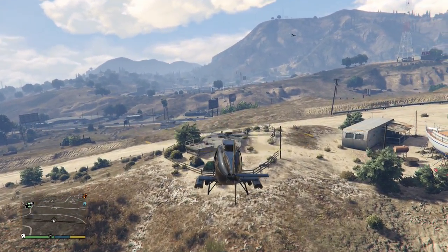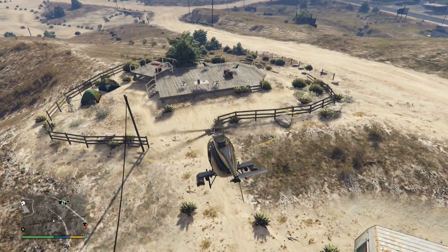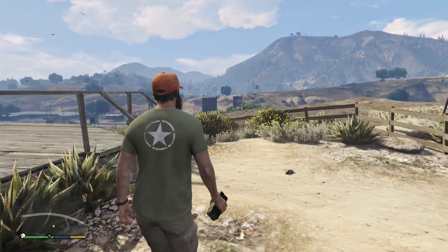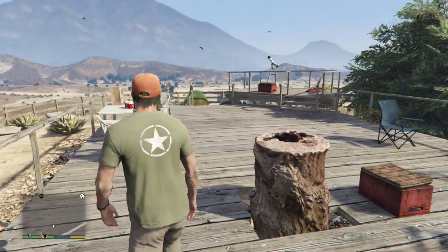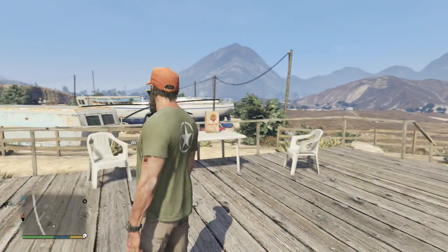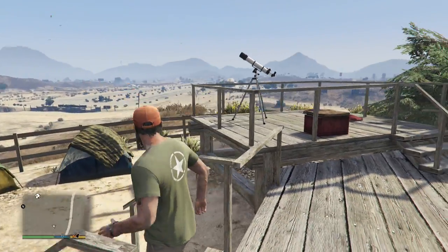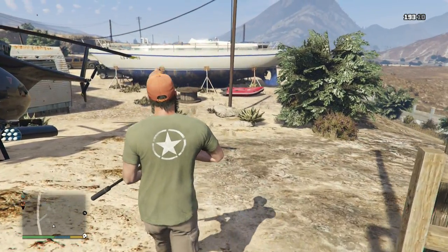Definitely worth keeping an eye on. A lot of you have told us to come check this out, and we understand many people do not yet have next-gen GTA 5, so if there's anything you want us to check out, let us know. This area is pretty cool — Mike has come across it a couple times in his playthrough. It's an obvious location for the full moon party: lots of telescopes, a really nice chill area with chairs, a table, and even tents, meaning people are staying here overnight. That leads you to think there is a possibility for a full moon party here.